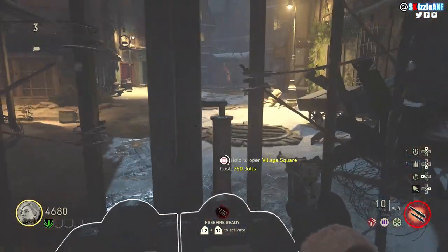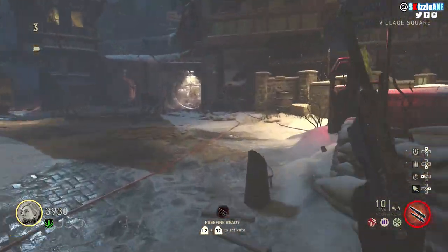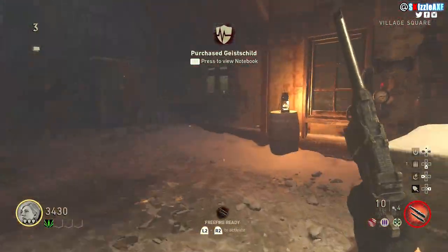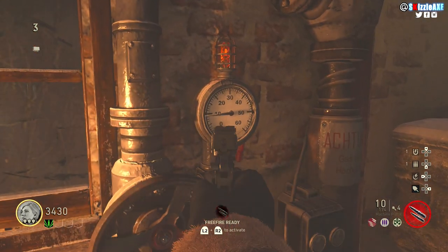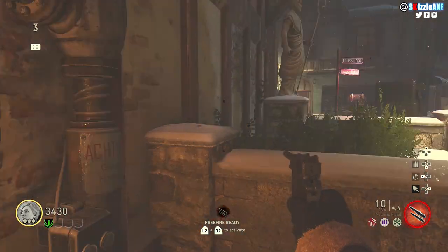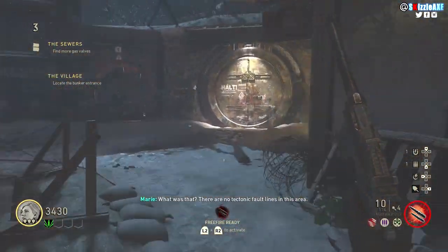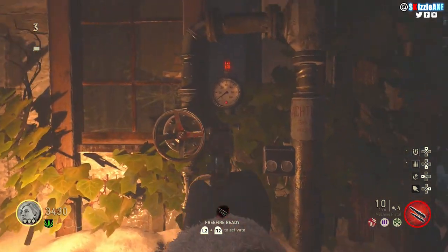You're going to be spawning inside this starting area. Follow the gameplay accordingly — you want to open up this door right here, which will cost you 750 points. Now in the village square there are going to be 3 valves in total, but once you open this door there will be 2 valves around this area that you need to activate. Go around and find one — there should be one just around the corner. Hold Square on PS4, X on Xbox, or F on PC.